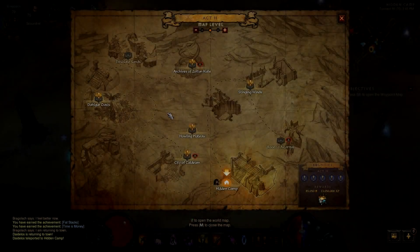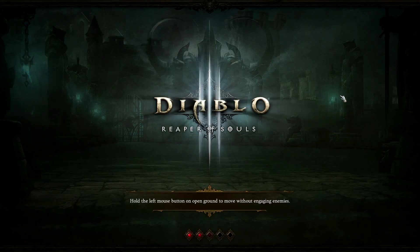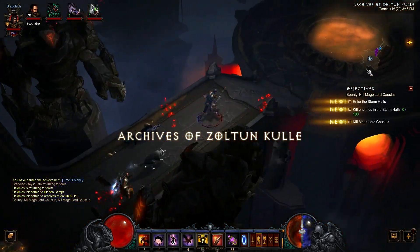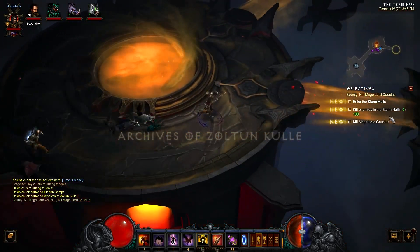The second area is the Storm Falls. Take a waypoint to the Archives of Zoltun Kulle and go to the portal on the right named the Storm Falls. This is a small area and contains a goblin most of the time.